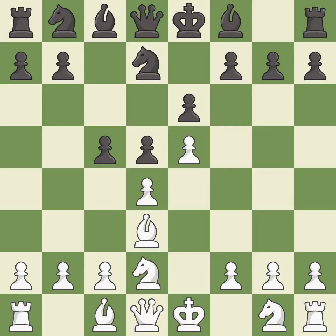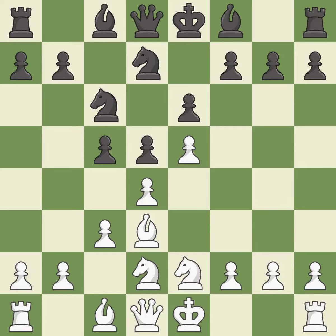c5 attacks the d4 pawn and prepares to develop the knight to c6 behind the c pawn. c3 defends the d4 pawn and allows the queen to develop on the queenside. Nc6 develops the knight and attacks the d4 and e5 pawns. Ne2 develops the knight, protects the d4 pawn and prepares castling. cxd4 releases the tension in the center and attacks the pawn on c3. cxd4 recaptures the pawn and opens up the c3 square.